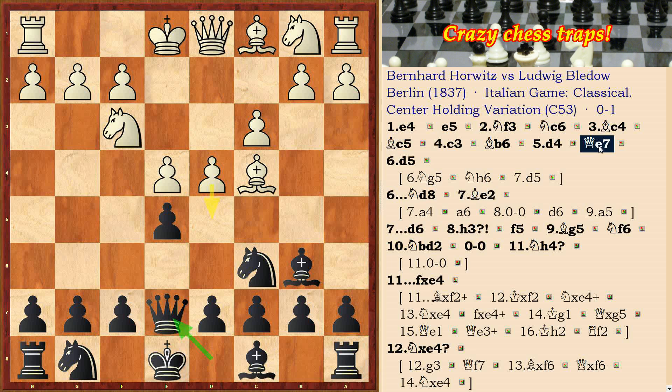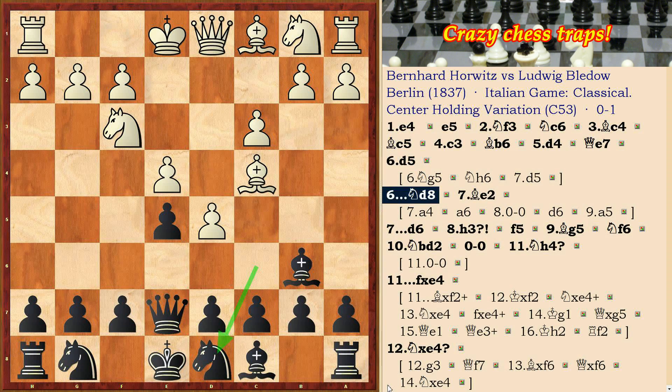Let's go back to the game. After the move Qe7, d5 followed, then Nd8 and Be2, freeing the way to the c3 pawn. But there was a stronger move: bishop to d3, defending the e4 pawn.